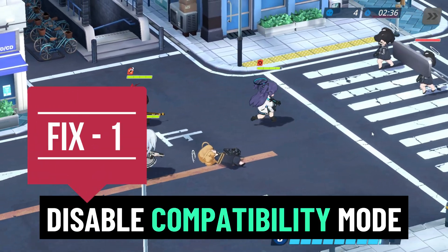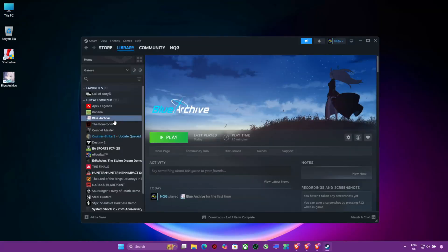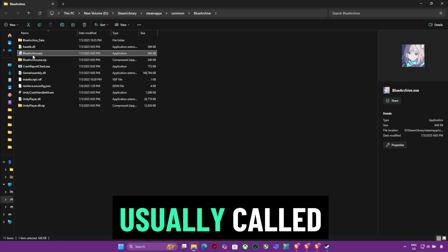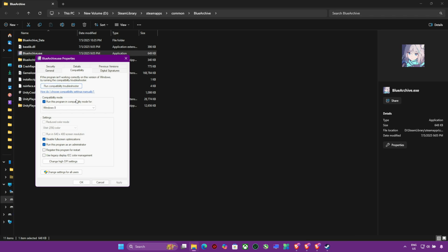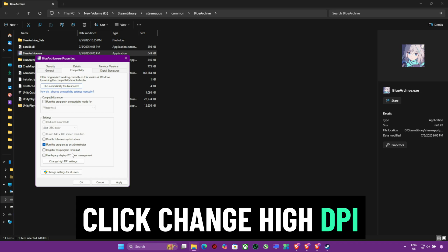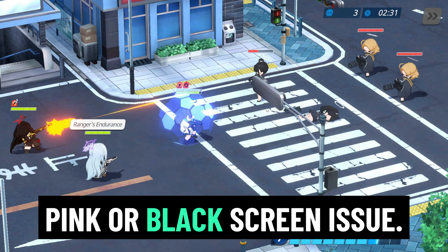Fix 1: Disable compatibility mode and DPI scaling. The most reported fix is related to how Blue Archive handles Windows compatibility and display scaling. Right-click Blue Archive in your Steam library, select Properties, then Installed Files, then Browse to open the game folder. Find the main .exe file, usually called bluearchive.exe. Right-click it, go to Properties, then the Compatibility tab. Uncheck everything — especially 'Run this program in compatibility mode' and 'Disable full-screen optimizations.' Click Change High DPI Settings and make sure Override High DPI Scaling is unchecked. Apply and Close, then launch the game again. For many, this alone fixes the pink or black screen issue.